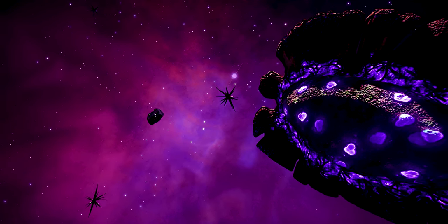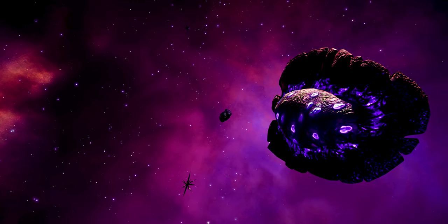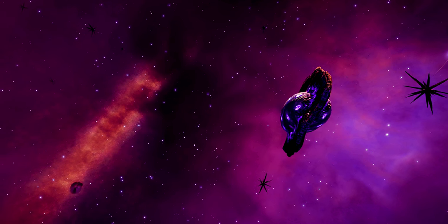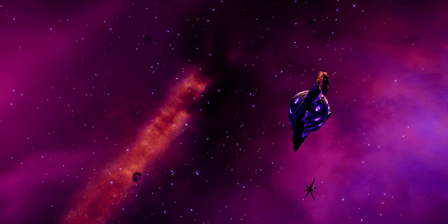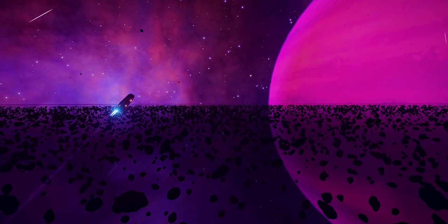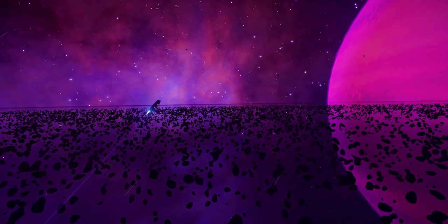It might seem like I don't actually like coming out here into the black, but I do. The galaxy becomes progressively more beautiful the further you go from the bubble, and running into things like this feels special. After all, how many people are ever going to see this? How many of these people are going to be in a Type 6? And it is undeniably beautiful here. But that has become kind of a problem — as the scenery gets better, I feel like the Type 6 gets uglier. It's getting harder to pretend my cardboard box is anything else.